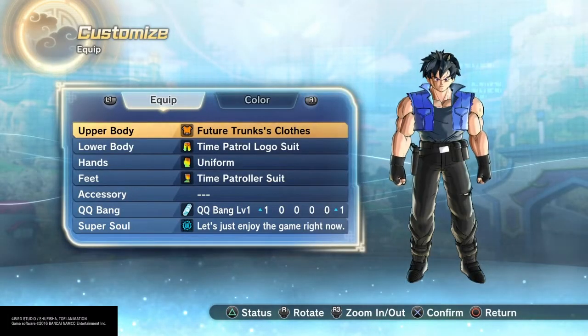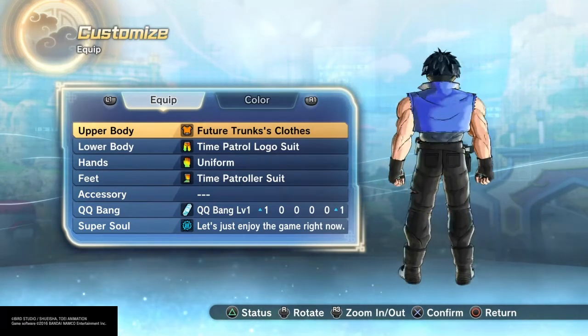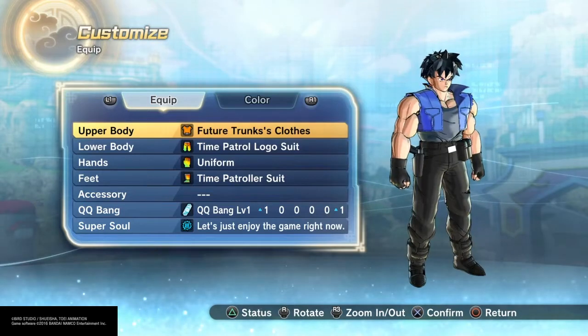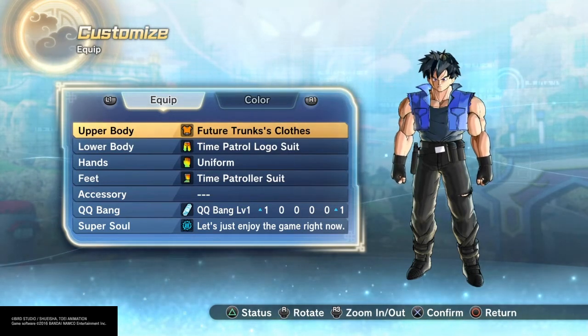Hey ladies and gents, this is Shadow Z Matrix, also known as T-Bone 1631, and I'm going to show you the little secret specs they have for this game — clothes, moves, accessories, all that fun stuff.